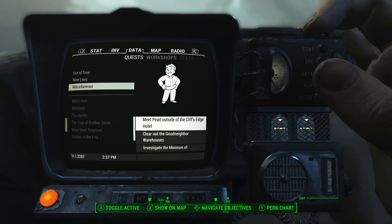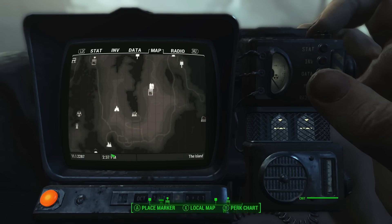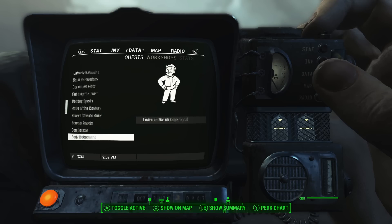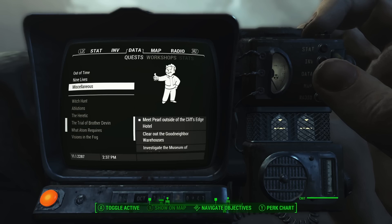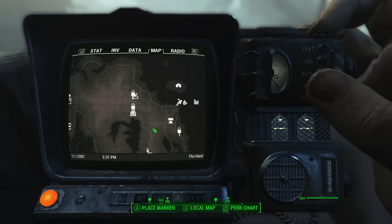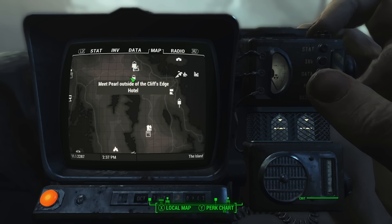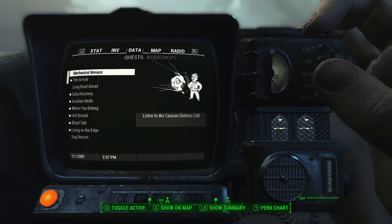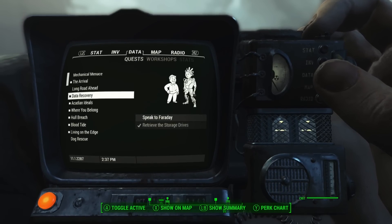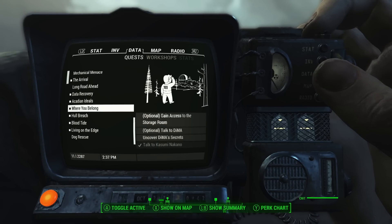Where is this — is this a miscellaneous quest? All that just for a miscellaneous? Let's see where the Cliff's Edge is. This is the downside of being a jerk to all these NPCs and taking their quests without responding — it takes forever to go through. I guess I need to let's see what quests I actually care about. I think I need to do this one — uncover DiMA's secrets. That's all I really need to do.